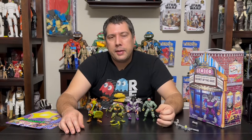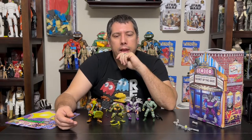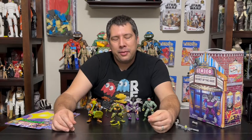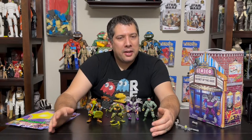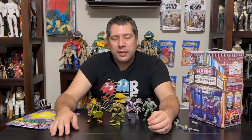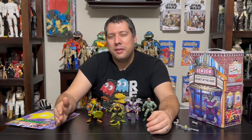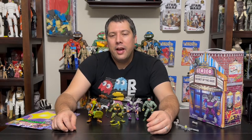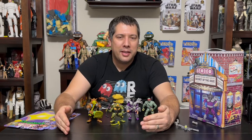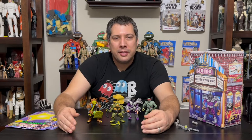In terms of the classic line going forward, we had an interview — you can check that out — where we discussed the sky being the limit. We might get more giant figures; they still need to do Bebop and Rocksteady. There are also giant movie star turtles potentially. The Technodrome is definitely a possibility and might actually be in the works. Krang's android body is also being considered, though it's like a couple hundred dollars in the secondary market right now — a Technodrome seems more likely before Krang. The sewer lair was also discussed; nothing definitive, but everything is being discussed. Given how well the classic line is doing and how quickly it sells, we might see a lot more coming.